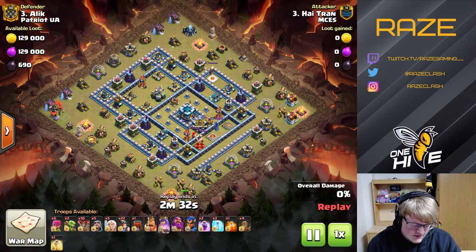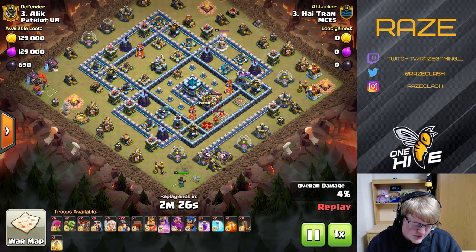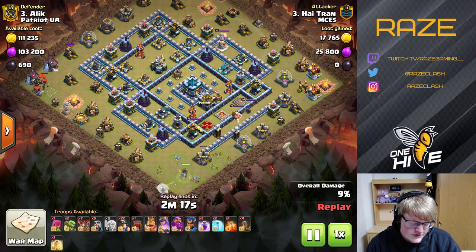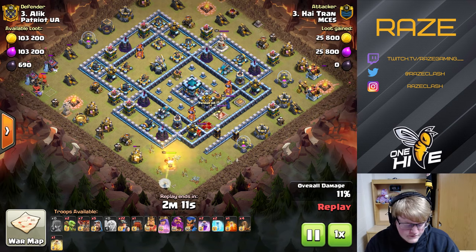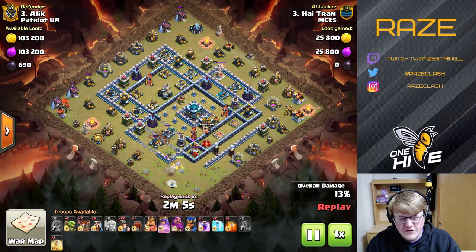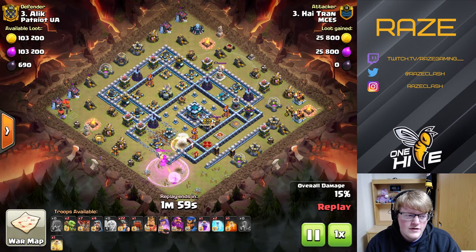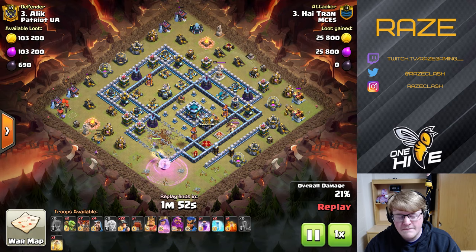Here's the first style: the Quad Quake with the Queen Charge Miner. The idea here is that because there's only two layers of walls or two layers of defenses between the outside and the Town Hall, he's going to break open that Scattershot area with the Quad Quakes and get to the Town Hall with the Queen Charge. In the army you can see seven loons, which is a replacement for Hogs, but they're a lot easier to control and it makes more sense to have them for outside defenses, keeping all the miners inside the base.